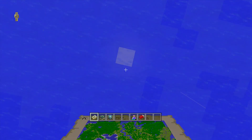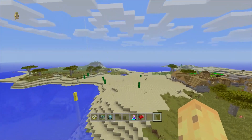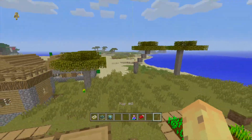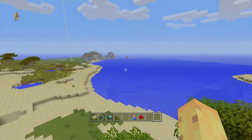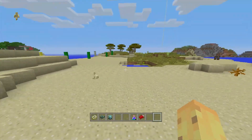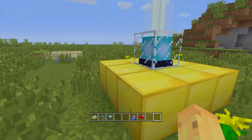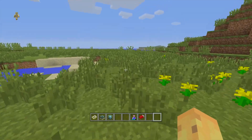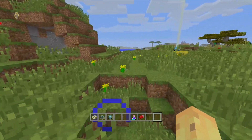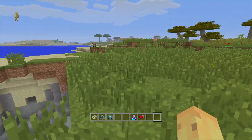So to recap: pretty great spawn area, a mushroom biome and ocean monument together — a rare combination — NPC villages already formed, a witch's hut for a witch farm, and all of this in one seed. I think it's great. I'd love to hear your opinions in the comments below. Like if you enjoyed it, share if you liked it, and subscribe if you're new — I make videos about Minecraft Console every single day on my channel.